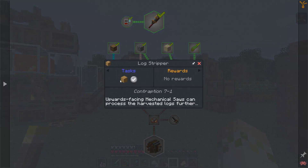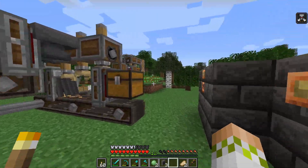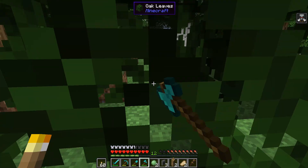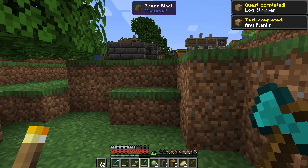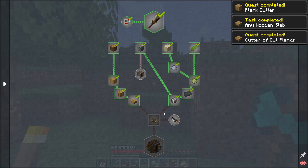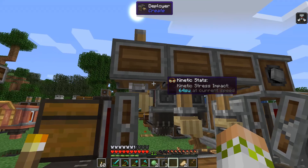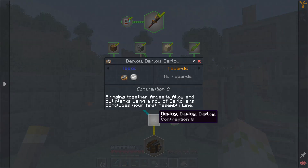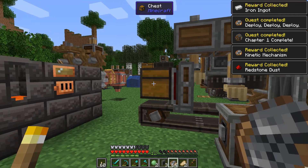The last thing to do before ending the episode is complete the quests. We need to strip a log, make planks, make slabs — going through this process to check them all off. Strip a log, done. Making planks, done. Finally slabs, done. We grab the saw out of the deployer to complete the final quest check. None of the incomplete ones made it through — and this right here is complete. We grab that out and we are done — chapter one is complete!